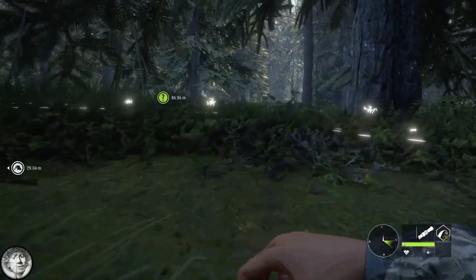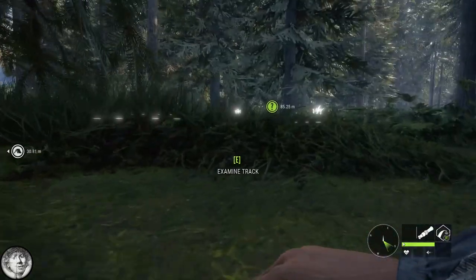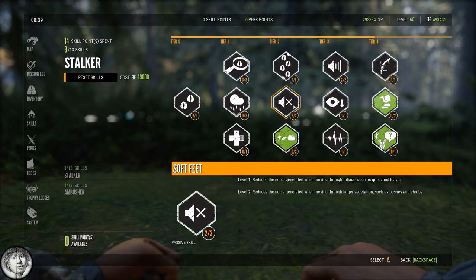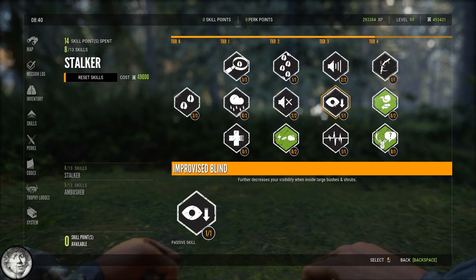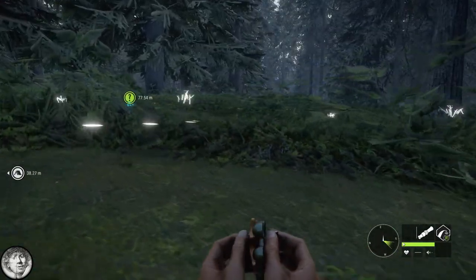What you absolutely need to stalk any animal in this game are certain skills. The Soft Feet perk reduces the noise generated when moving through foliage and through larger vegetation — very important. The Improvised Blind perk further decreases your visibility when inside large bushes and shrubs. If you want to get close to animals you are going to need those skills.